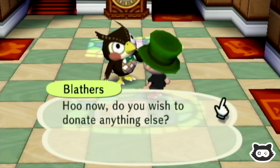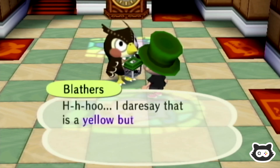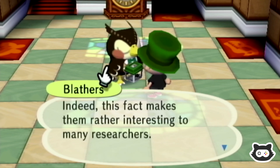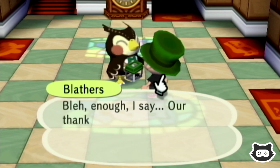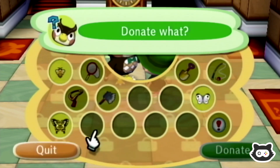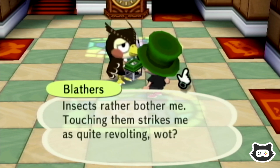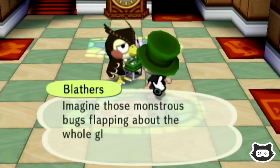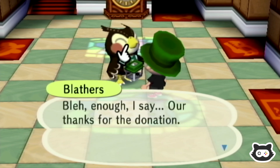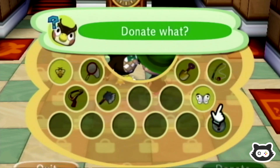I wonder why Blathers hates bugs so much — do we ever find out, other than the fact they're creepy crawlies? There we go — take the bug. We've also got three butterflies. The little yellow butterfly and the white one are common butterflies, so we're going to see them a lot. Imagine those monstrous bugs flapping about the whole globe — the very thought robs me of sleep! I don't think so somehow — you sleep all day every day, Blathers.